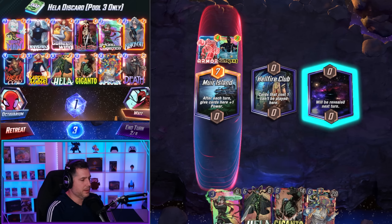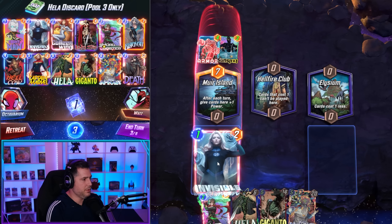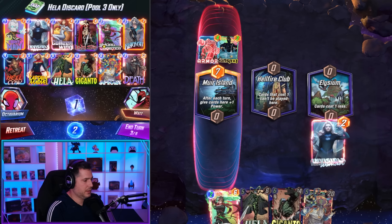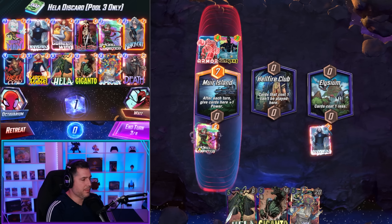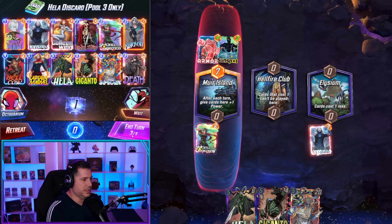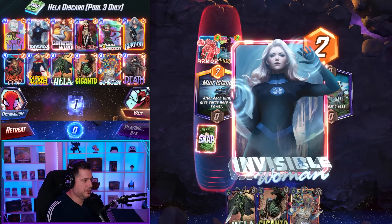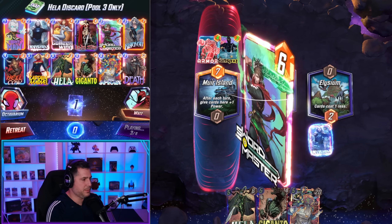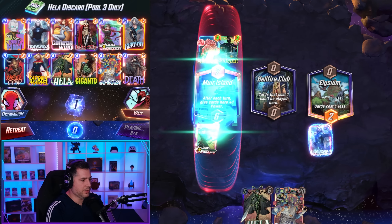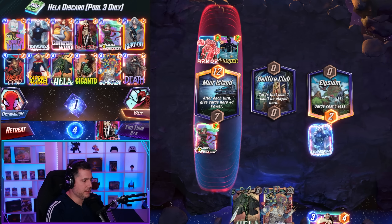In this case we got a gamble roll to Swordmaster. We do have Invisible Woman. I think we gamble-play Swordmaster — if he snaps, we don't. But we need to put power here. This is a 66% chance we hit proper. Okay, good — I was okay with that gamble. I didn't love it, but I felt like we had to get on the board in that location.